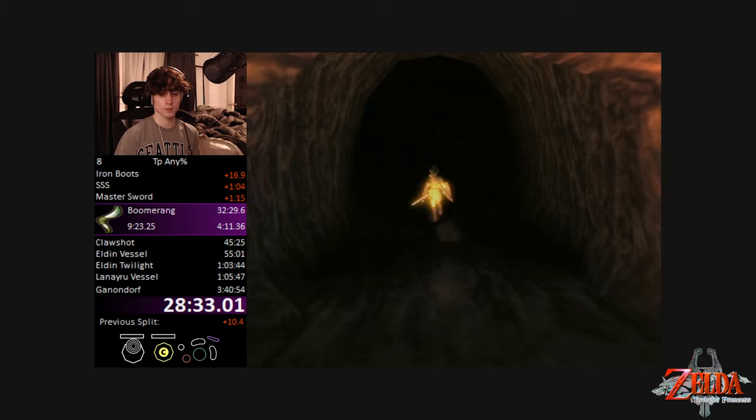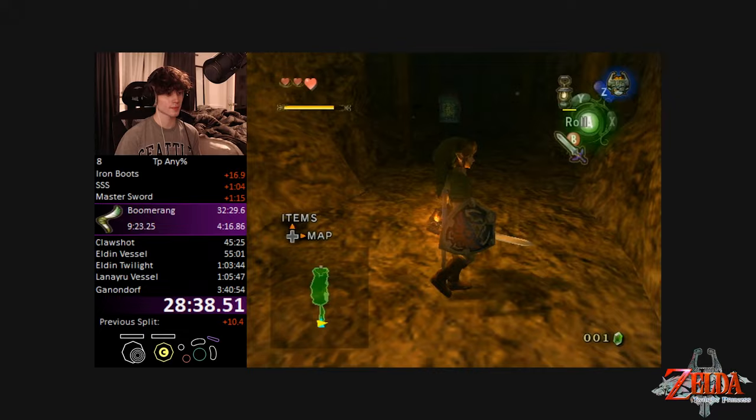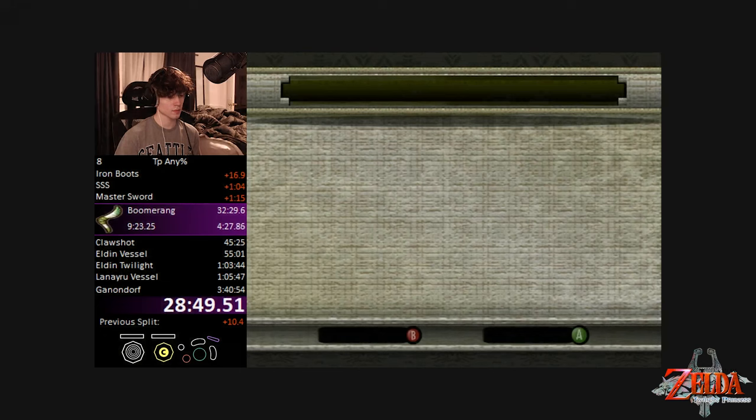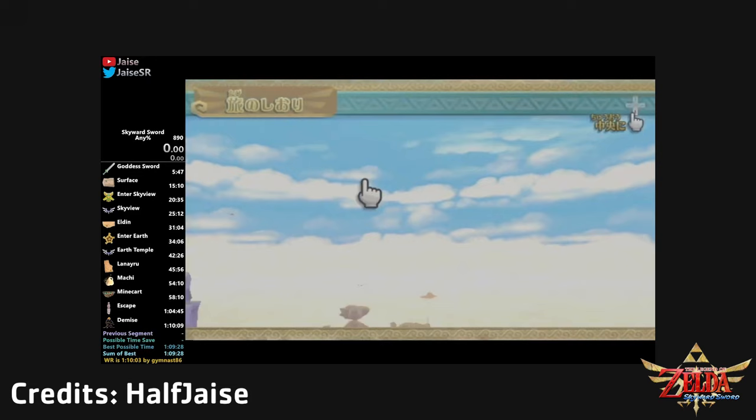Twilight Princess is a relatively unbroken game compared to the rest of the games, but hopefully its time comes where its Any% speedrun is comparable to the rest of the series. If you're familiar with Twilight Princess speedruns, you might be a bit surprised that I didn't mention a different glitch: Back in Time. This is because the next game in the series, Skyward Sword, is more deserving of that title.